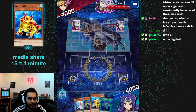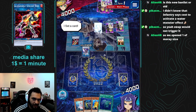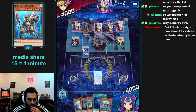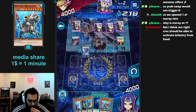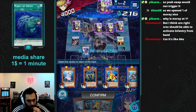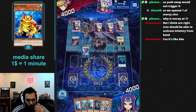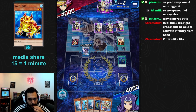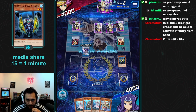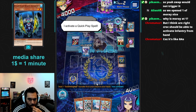Wait, I have a question — if I activate Swap Frog and discard Infantry, does Infantry pop? We know one of the cards he has in hand is a spell, so probably one of them is gonna be a bluff. We're gonna activate Abystias, sending Infantry to the grave. I'll play this. I activate a Quick Play Spell.